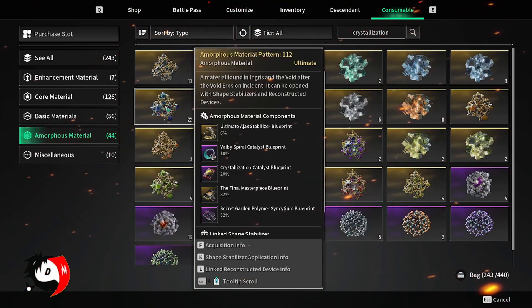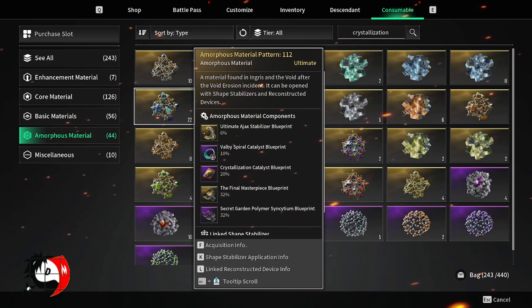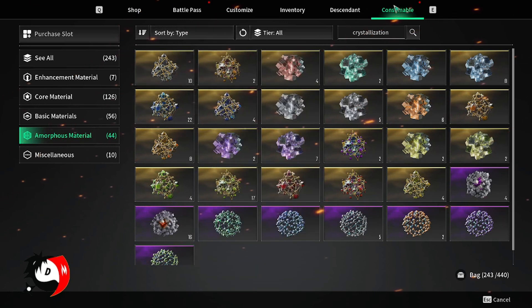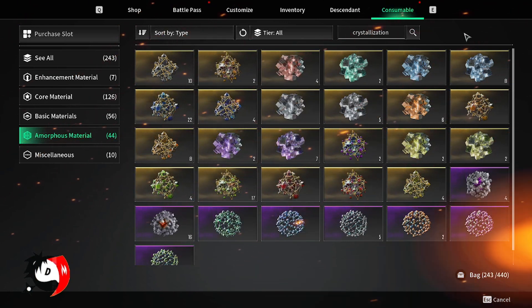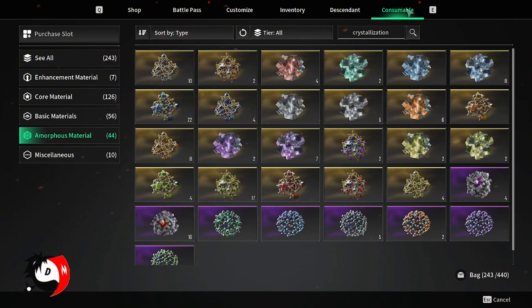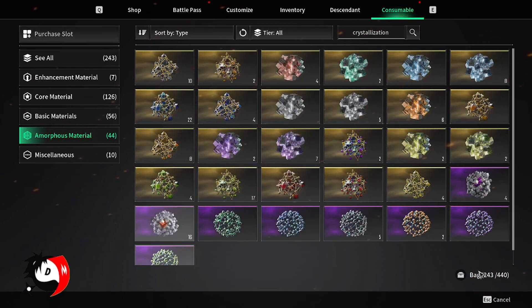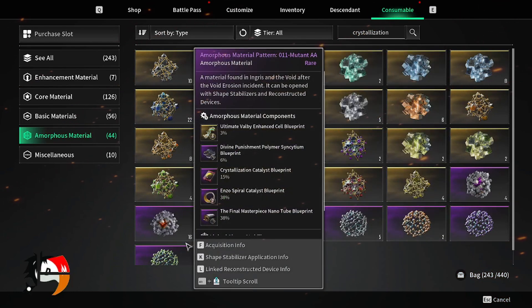Method number two is farming outposts. It takes a bit longer in my opinion than method one, but it is far more easier if you're not set up to kill the Devourer yet. You can go into your consumables to find out which amorphous material patterns drop the Crystallization Blueprint, and also check the access info. I would start with the consumables because that tells you what you already have and you can go from there.